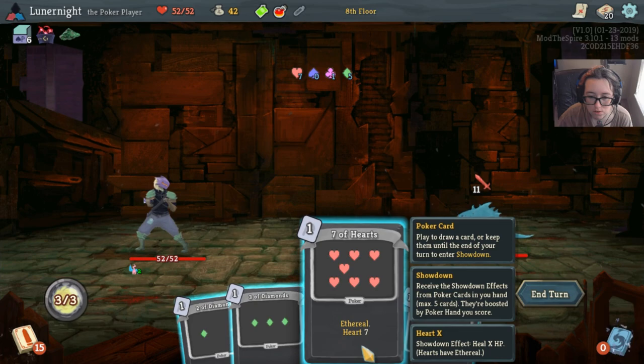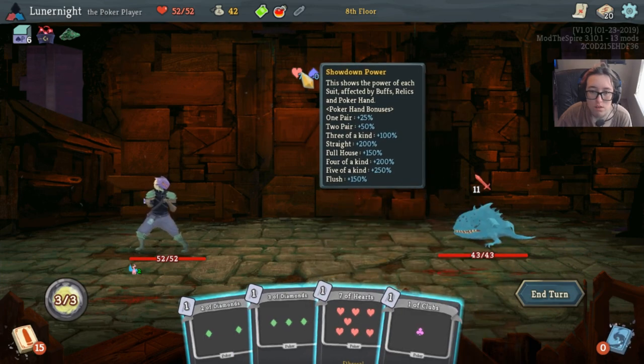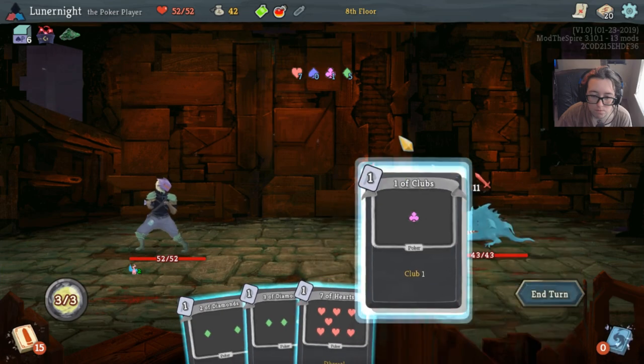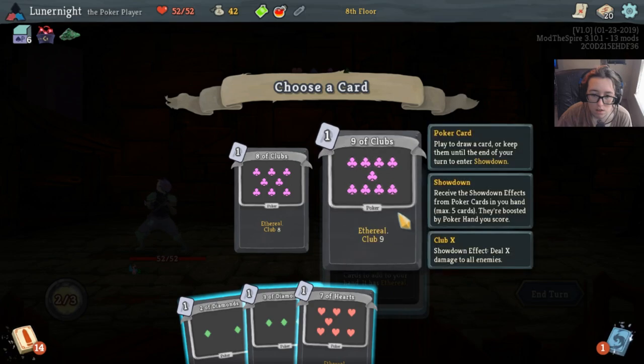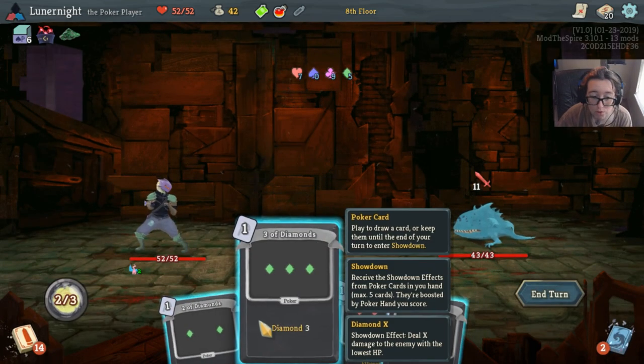Play to draw to keep until the showdown. Hearts have ethereal. Heal. HP. Draw a card. What does club do? Deal X damage to all enemies. What does diamond do? Deal X damage to an enemy with the lowest HP.